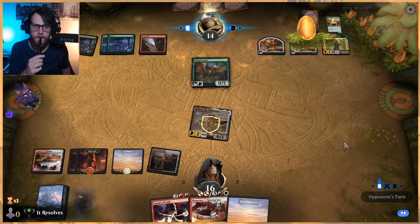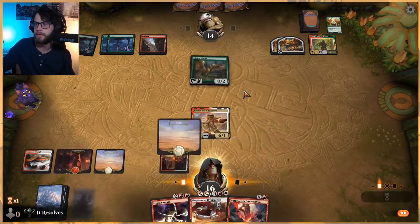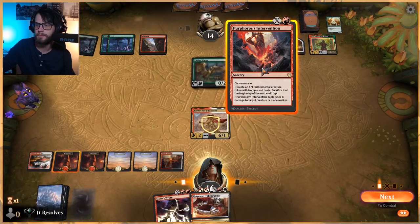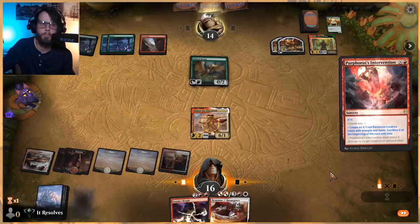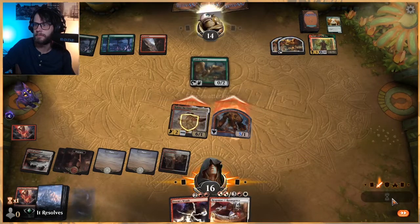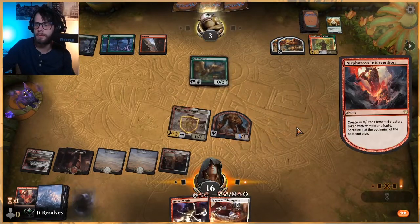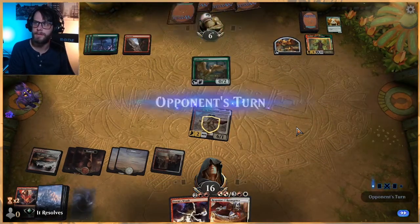Gilded Goose — we have protection from you. Perforosis Intervention. One, two, three, four, five — we're going to do this. If it dies, it dies, that's fine. We don't particularly care. It has Haste and Trample — they can block here. This just gets us in range of being able to Resurgence for the win next turn. The idea is we potentially need to Resurgence because they are going to heal up here.